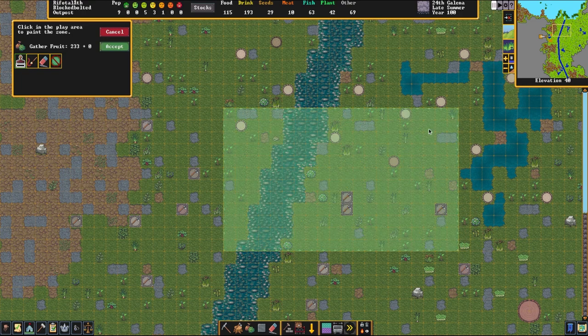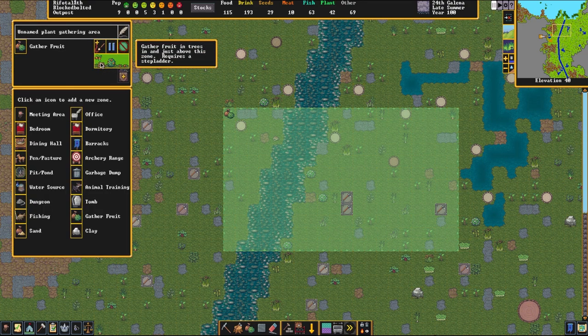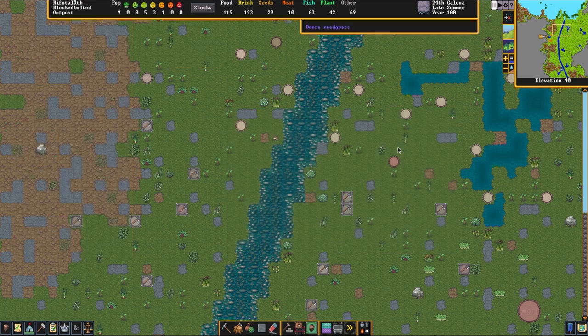We're going to set up a gather zone kind of in this area right here, so dwarves can come out here and gather things. We can gather fruit in trees — stuff that's just a layer up — using step ladders, which we do have and can make more of. However, I'm going to disable that because sometimes dwarves have a nasty habit of getting stuck in trees. If you don't have enough step ladders, another dwarf picks up the step ladder and runs away, and then the first dwarf gets stuck in a tree and dies. So we're going to disable tree-fruit gathering. We're going to have dwarves gather fruit and vegetables from shrubs and fallen fruit from trees. We have ginkgo trees, willows, and apricot trees — it's a lot of willows, which is fine.